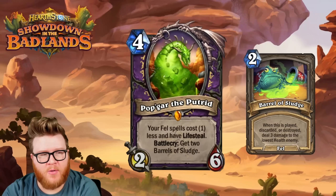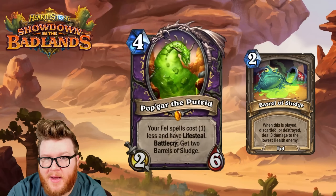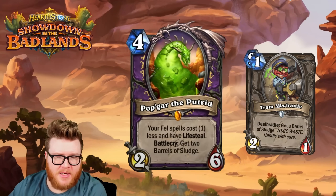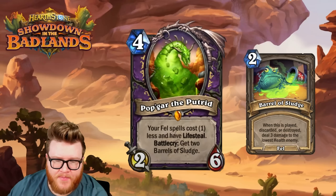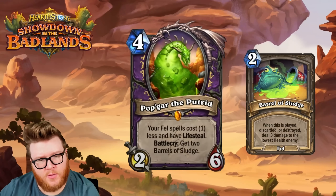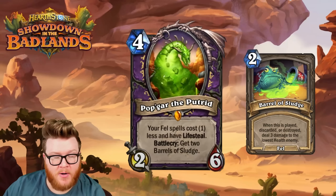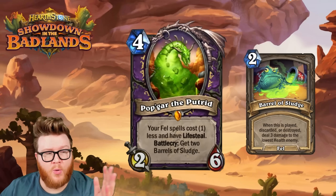Before we move on to the excavate stuff, let's talk about a freshly revealed and brand new archetype for Warlock. Starting off with Popgar the Putrid — a four-mana 2/6. Your fell spells cost one less and have lifesteal, and battlecry: get two Barrels of Sludge. Barrels of Sludge are spells generated when played, discarded, or destroyed — they deal three damage to the lowest-health enemy. That's a way to clear up a board with small minions, and once you clear the board or there are no minions, it can go face. With Popgar making them cost one mana, that's a one-mana deal three.